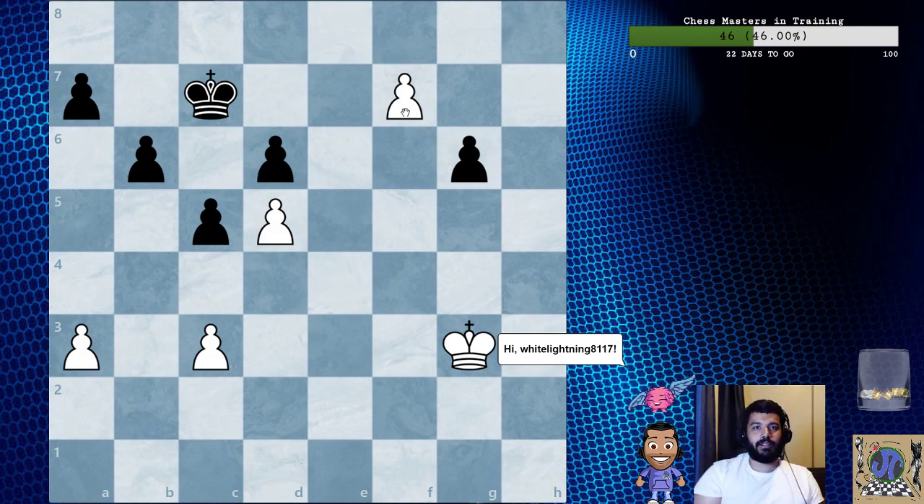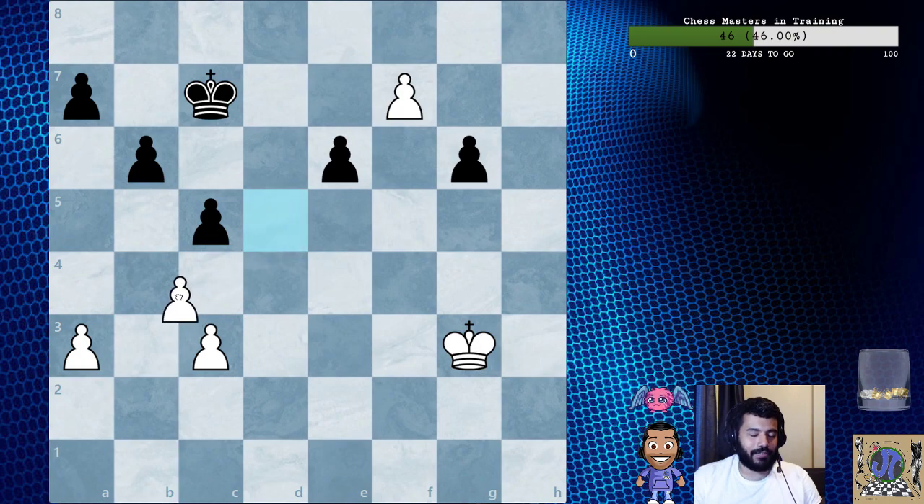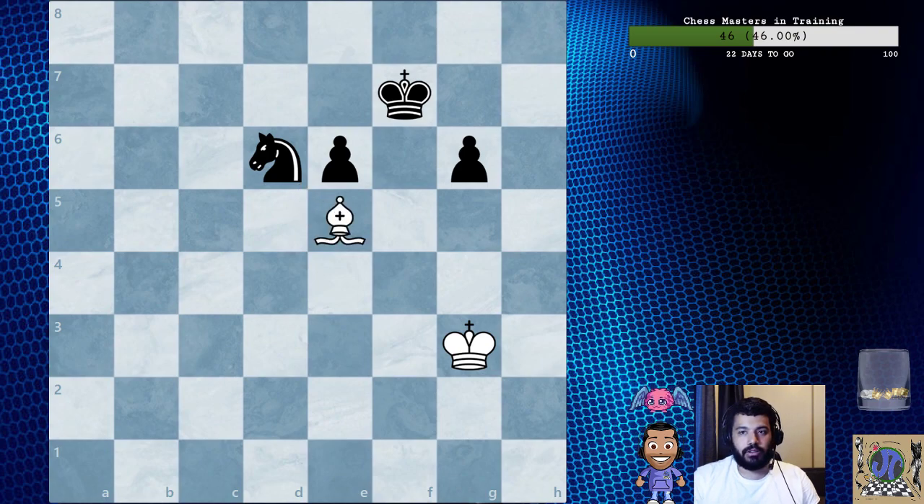Now we have a really cool section called 'tragicomedy' — showing that even really strong players make mistakes. This is Bykova versus Volpert, USSR 1951. There's a knight, a bishop, and two pawns. It is black to move.